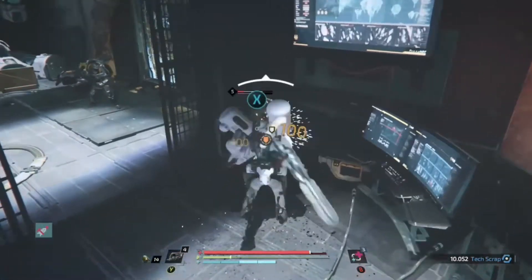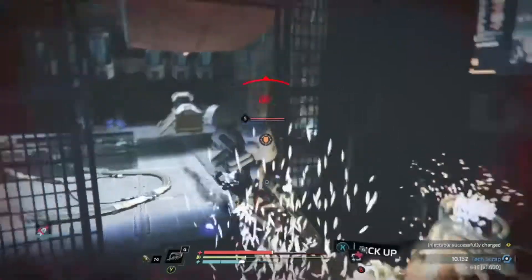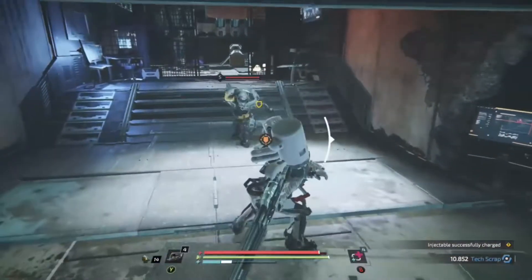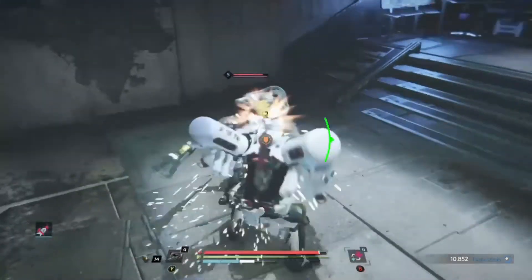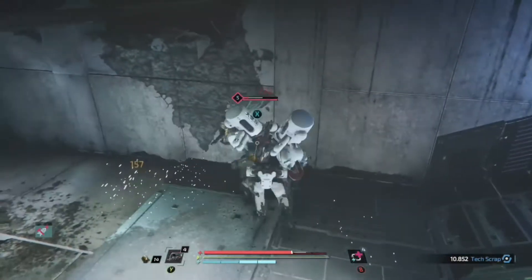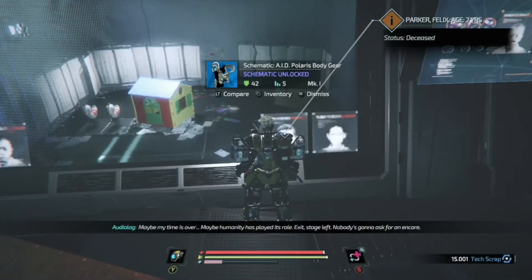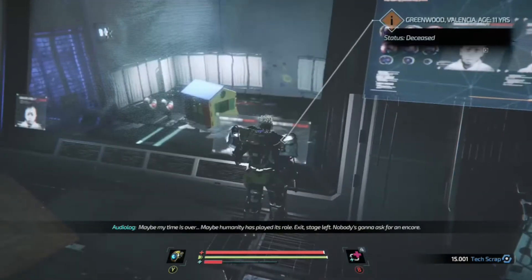Number two: the story. The Surge 2 has a very compelling story. It's told through in-game cutscenes as you'd expect, but it's also woven throughout the environment in a way that I found both intriguing — it made me want to explore the levels in more detail — but at the same time harrowing in the extreme. Here I came across a child murder laboratory quite unexpectedly. As one NPC puts it: 'Humanity has played its role. Exit stage left. Nobody's gonna ask for an encore.'